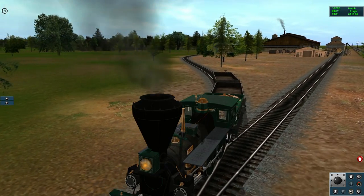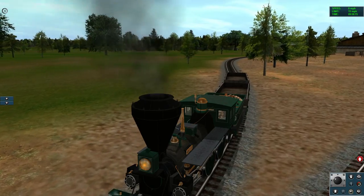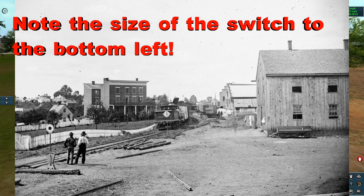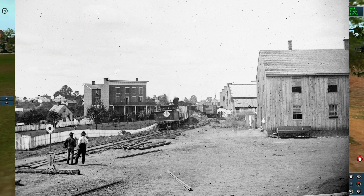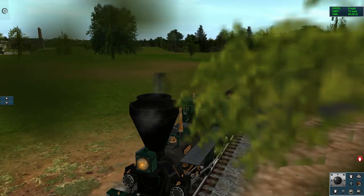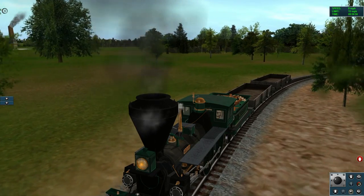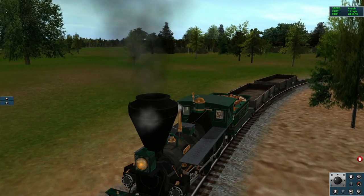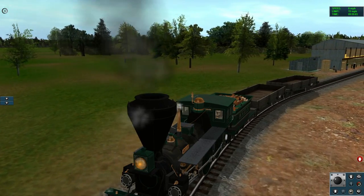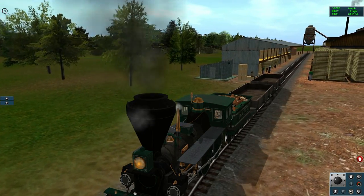I love these switches because they're fairly authentic — not only in the way they operate but also in their size, and they're also easily seen from a large distance away. So you can see which way that feather is pointing and from a distance know which way the switch is thrown. Off to the left there you see a couple mills: one of them is a fertilizer plant, the other is a major metal workshop. They make steel rails for railroads around the country as well as other metal products.